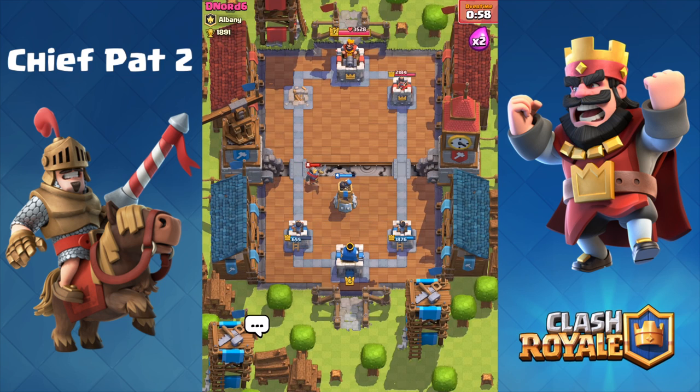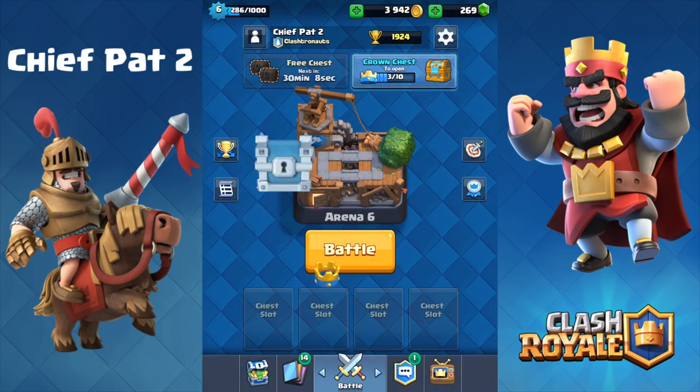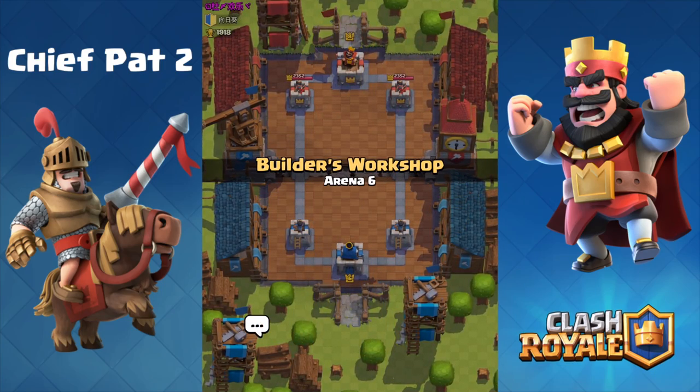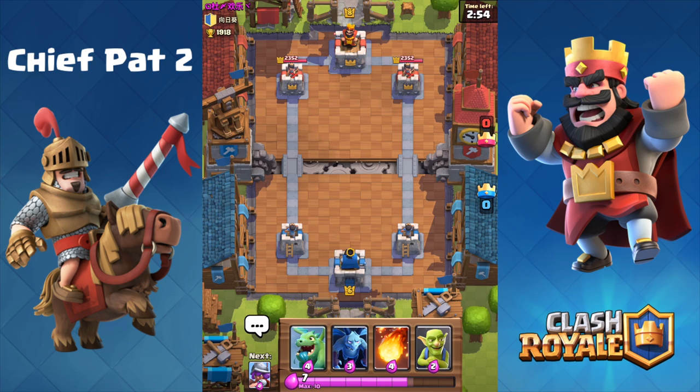The minions actually did a pretty solid job that game. We used them on defense for the hog rider, and using minions on your side of the map against their minion horde actually works out pretty well, because you have one or two towers helping you out. When you're fighting against the horde, it can actually do pretty decently. Let's go ahead and open that chest and get into another battle, where we're going to be facing off against a dreaded level eight — the two-level difference — something that everyone hates inside of the game.